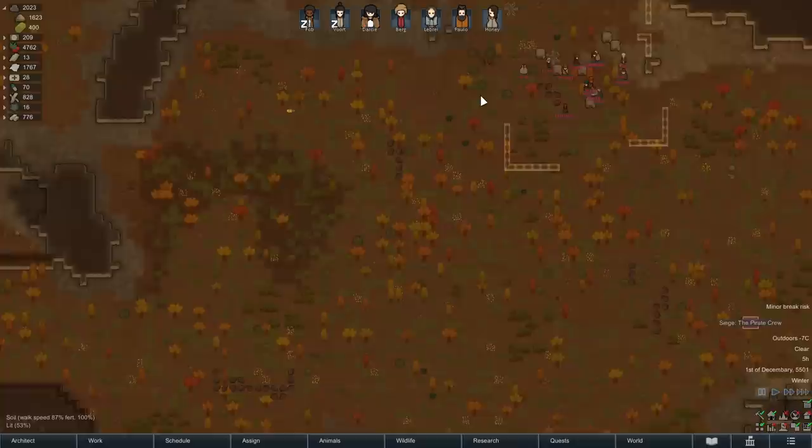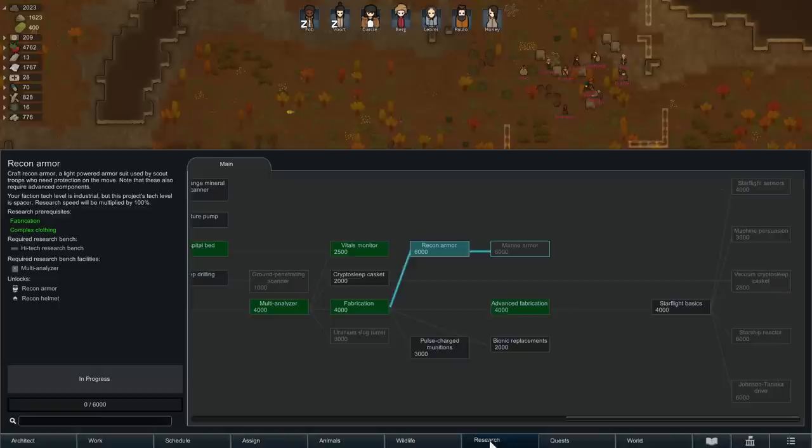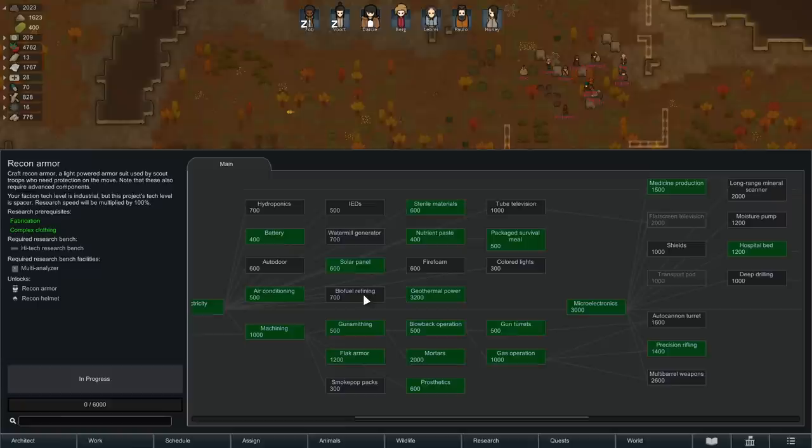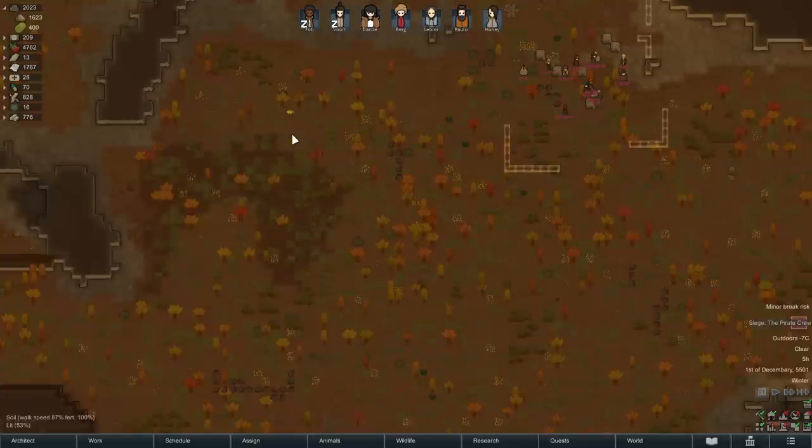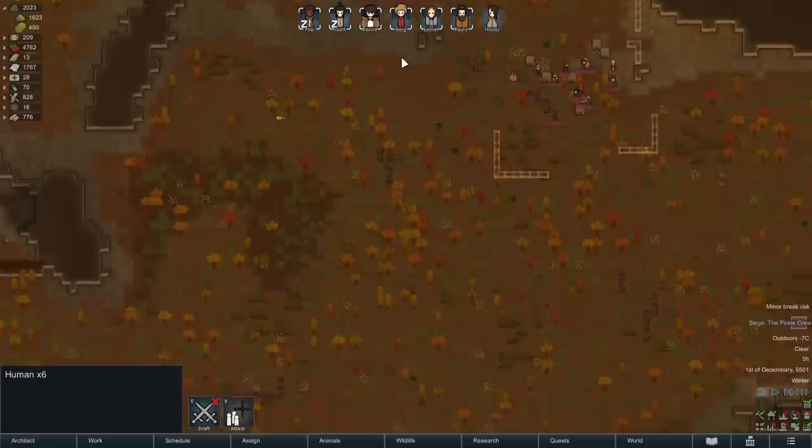How do you get chem fuel? If you tame boomalopes, they can be milked for chem fuel. The other thing you can do is research biofuel refining, which will let you make chem fuel out of wood or food stuff — and we have lots of wood, so we can produce as much chem fuel as we want by doing that if we research the tech. But it's not going to be here in time, so I'm going to have to go in and get them. This might be the end of our Let's Play.